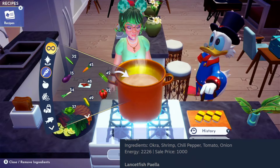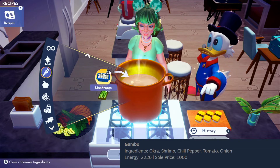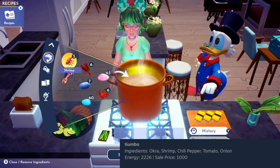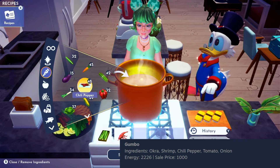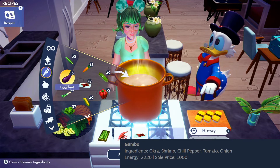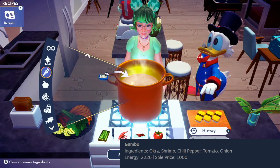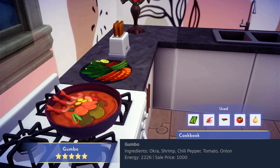Our next dish to prepare is a gumbo. For this, we will need okra, shrimp, chili peppers — those are up in vegetables, not seasonings, which was a surprise to me — tomato, and onions. This gumbo reminds me of a ramen bowl a bit. Even though it doesn't have noodles, the way the vegetables and shrimp are placed is very aesthetic. I think this would be a nice item to decorate with.